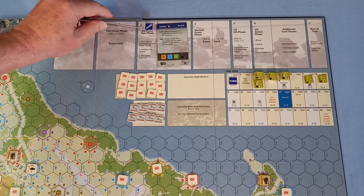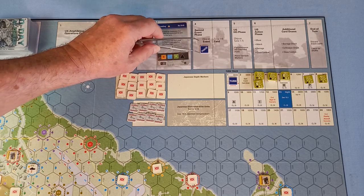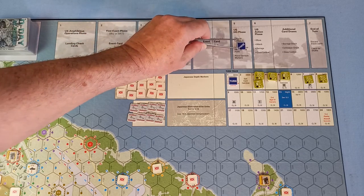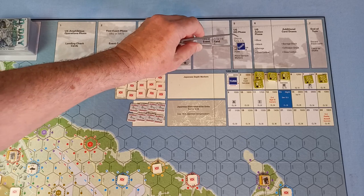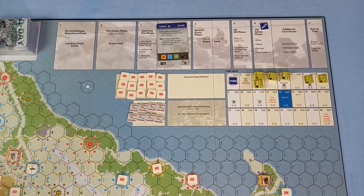Next would be the second event phase, but that doesn't happen until turn five. US HQ phase doesn't happen until turn eight. So we're into the US action phase.